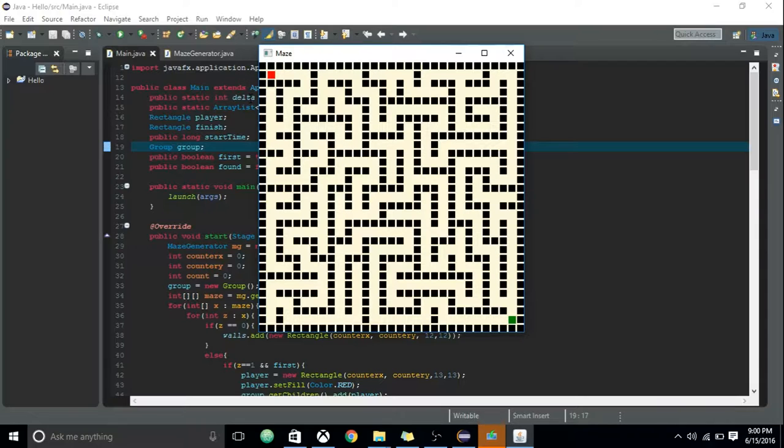To move, the player has to use the arrow keys. If the player touches the wall, the player dies.